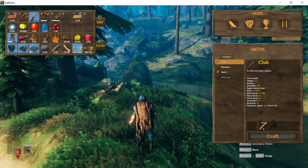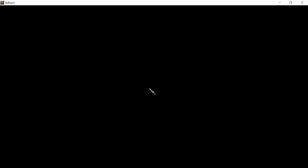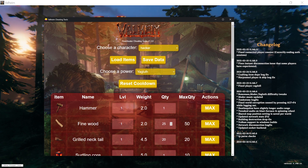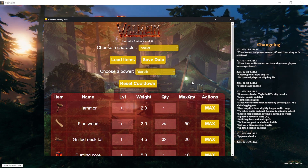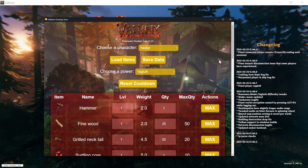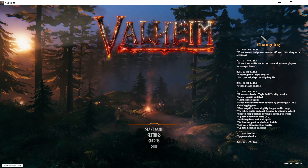The last thing I want to show you is the cooldown reset. As you can see, we have 14 minutes left before we can use Yagluth's power. I'll log out, load the character — you can see the quantity changed because I dropped some items — and then reset the cooldown, hit save, and go back to the game.